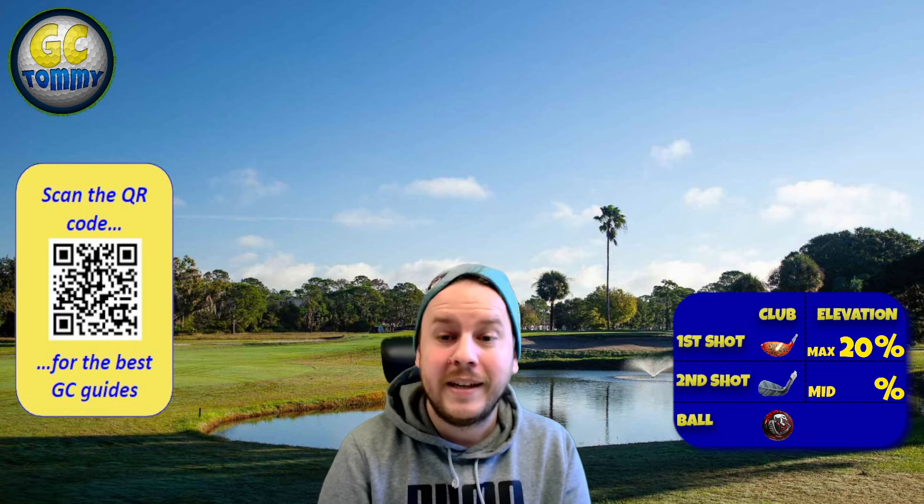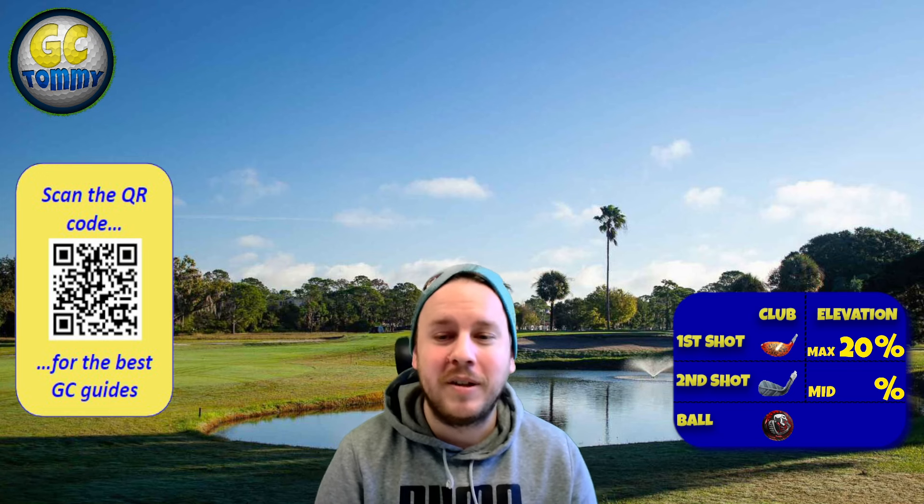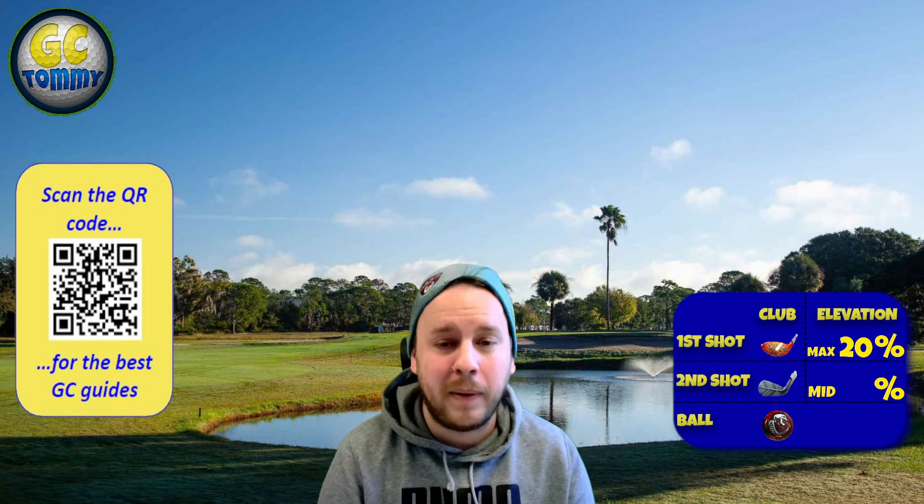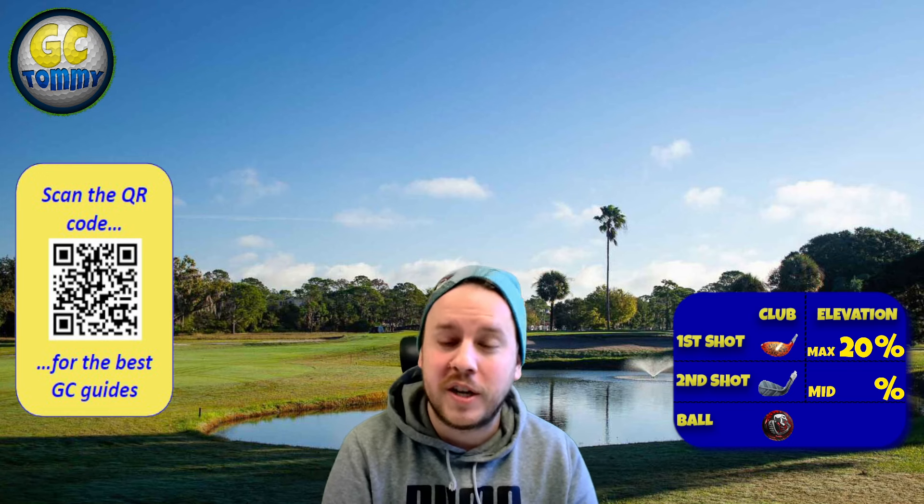You can start as low as three dollars per 30 days. The info box on the right hand side has the club distance adjustment, elevation adjustment, and also the ball and club type I suggest you to play with. Have in mind that those are all suggestions and you don't have to follow it if you don't want to, but there is always a plan behind it. So let's go to hole number one.